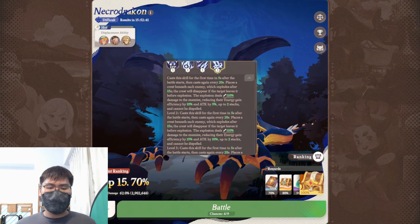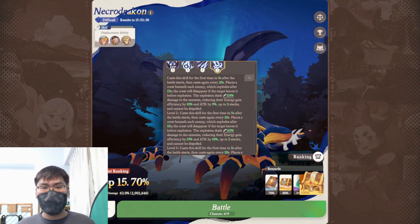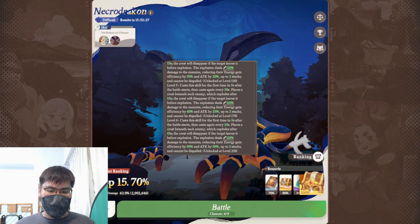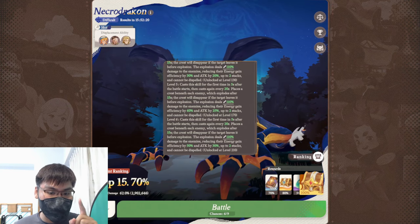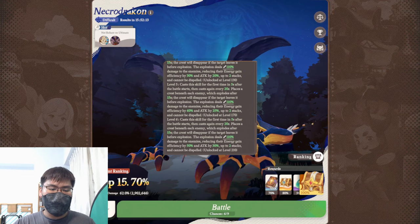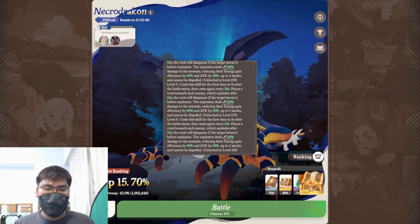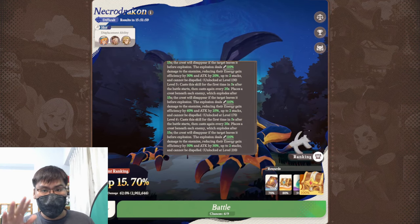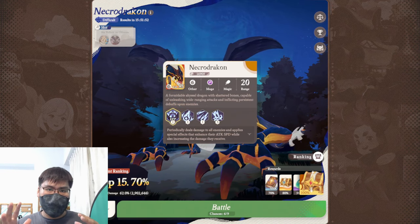At first glance this skill doesn't seem that scary — up to 20% energy gain efficiency decrease is not that big and 10% loss in attack is not very scary. But if you go into endless mode and take a look at this skill, the energy gain efficiency decrease goes to 50% per stack and attack decreases by 30% per stack, up to 2 stacks. This means that if you stay in the crest too long using a very immobile team, they just need to get exploded 2 times and they won't gain any energy. If they don't gain energy, they can't use their skills, they lose 60% of their attack, and they have to rely on normal attacks against the boss. That's the scary part about this boss. Let us take a look at all the other skills and then do a general analysis.